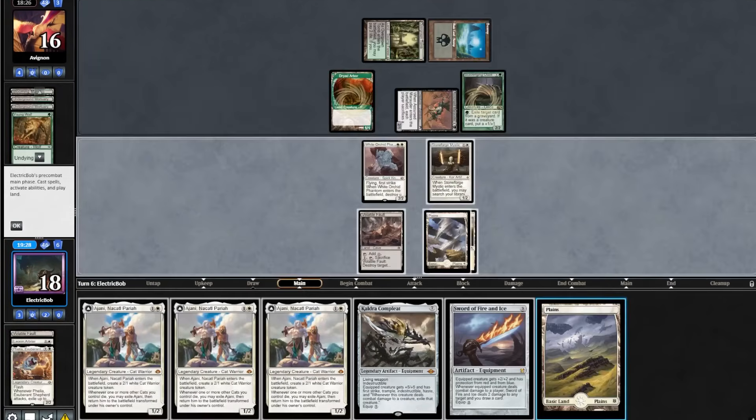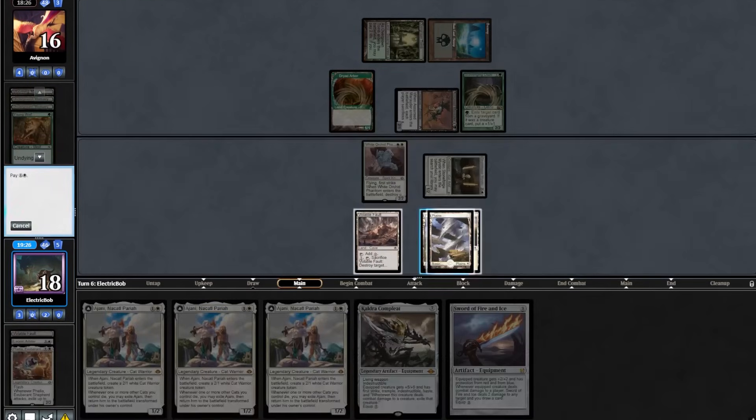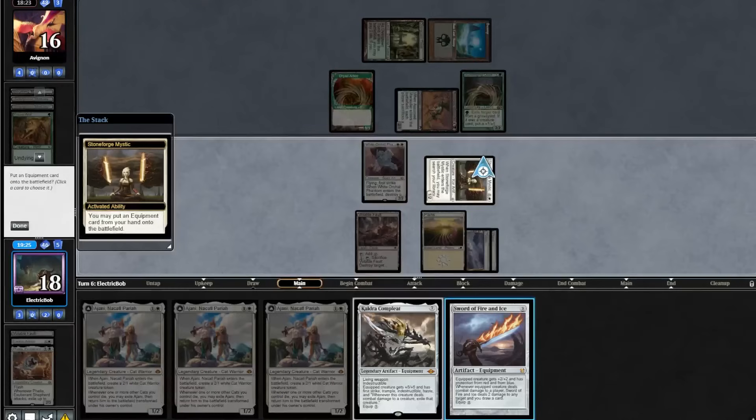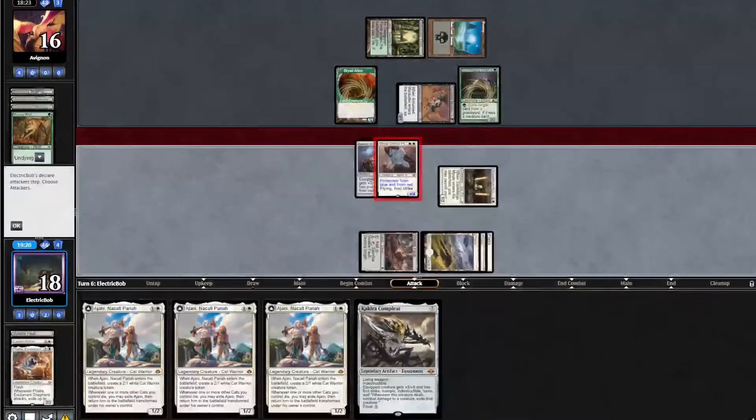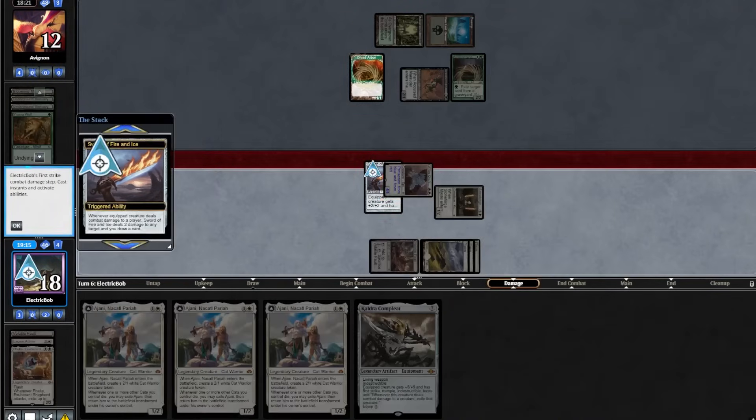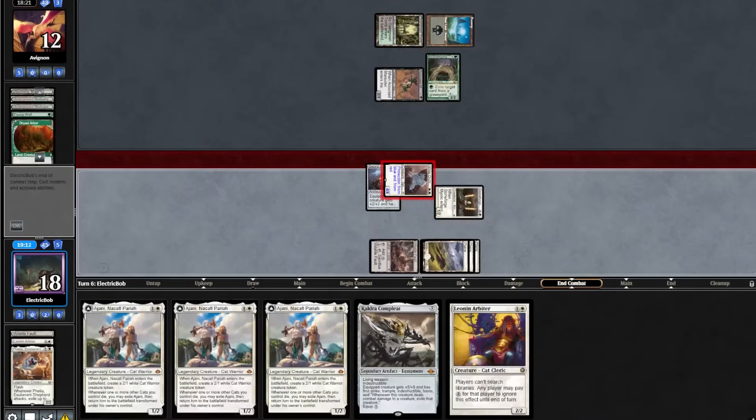We find a land. We will activate our Stoneforge Mystic, put in a Sophie, equip Sophie to our Orchid. Go to combat, attack in. We are on the mana denial plan, so we'll take out their Dryad Arbor. Another Leonin Arbiter — pretty sweet. Opponent plays out a Wall of Roots into a Court of Calling for one, picking up a Haywire Mite. We find a March.